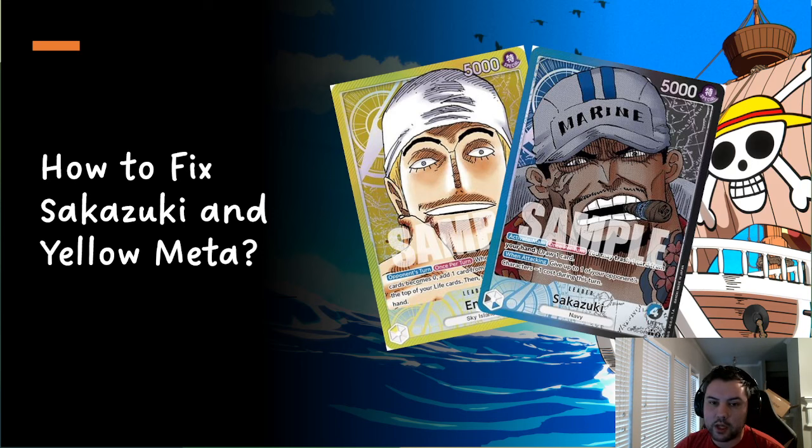Katakuri and Enel are basically interchangeable deck leaders right now — it's just a preference on what style you want: more aggressive, more control, or more survivable. These two decks are the premier decks in the meta. Pluffy is also there, but I don't think people have as much issue with Pluffy, though it does have some nasty game-winning potential and oppressive combinations.